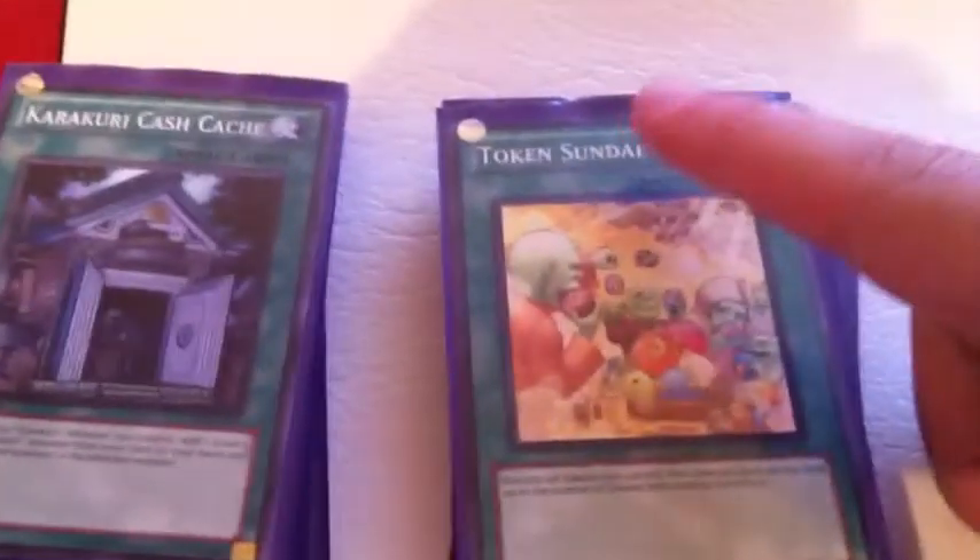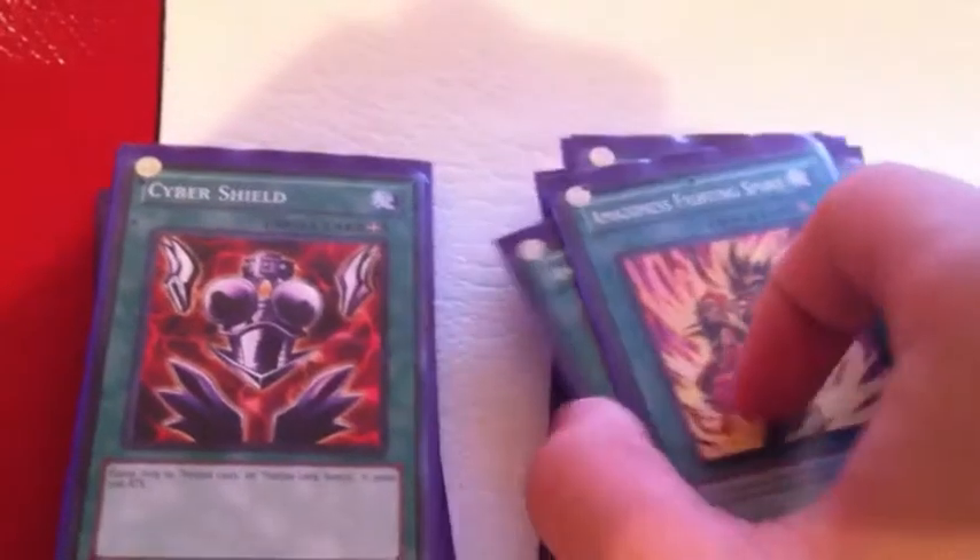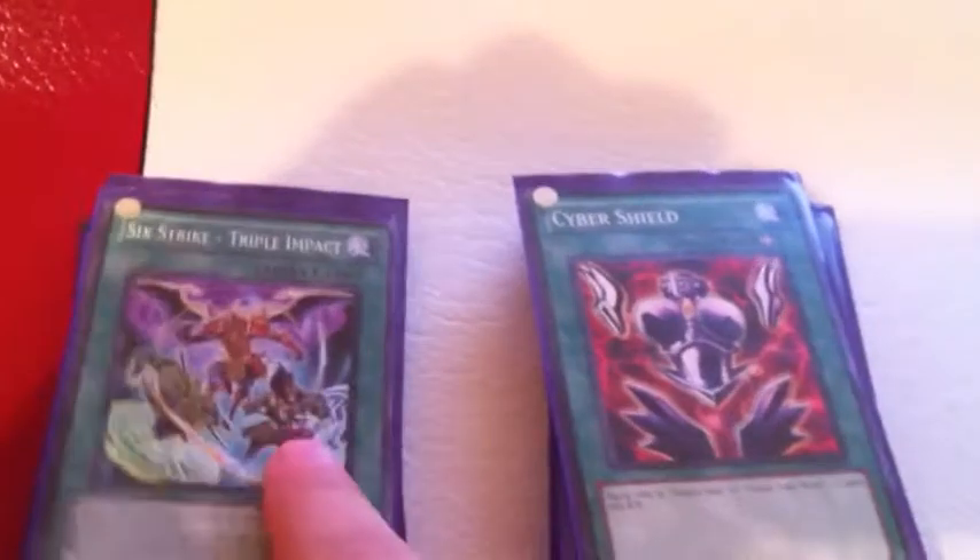Onto the spells. We got two Token Sundays — Sunday on those tokens. Two Karakuri Cache Cache for the search out. Overpowering Eye — deal some direct damage with your zombies. Two Amazon Fighting Spirit just to get over those high monsters. Cyber Shield — great equip.